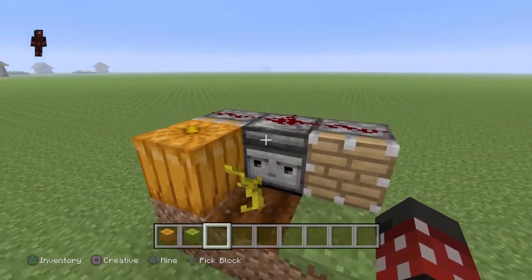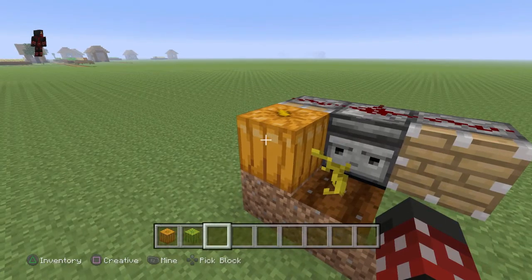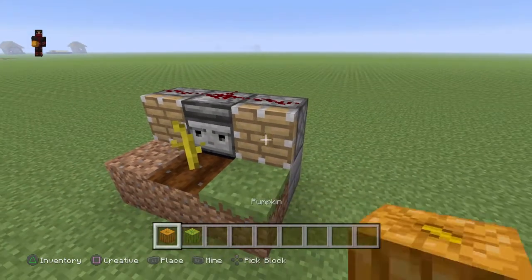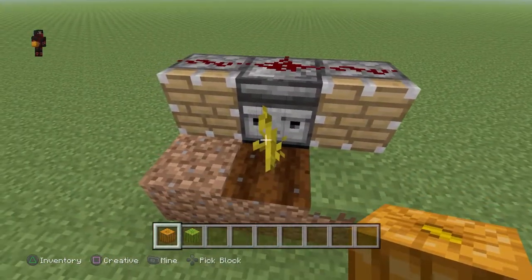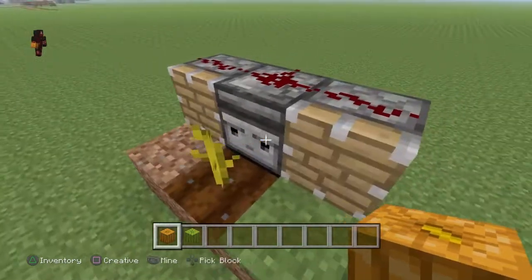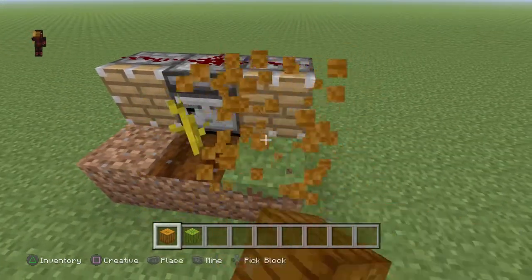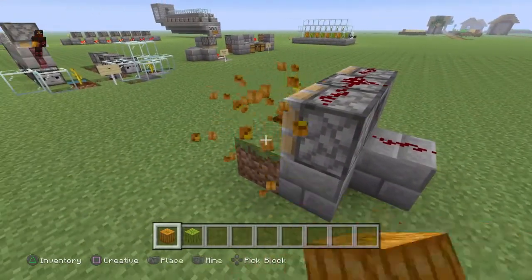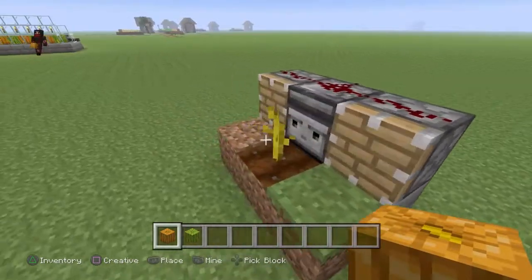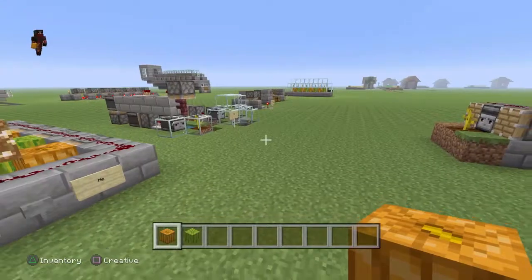On the Java version of the game, you can easily make use of observers to make a small melon and pumpkin farm. It works very well and efficiently, but as you can see on this version of the game, it just doesn't work. What's supposed to happen is the observer is supposed to detect a change in the stem when it grows, but on the legacy version it just doesn't happen. It detects it when it grows, but not when it changes position. So we have to use other designs to get this to work.